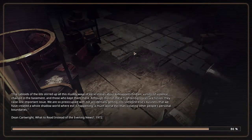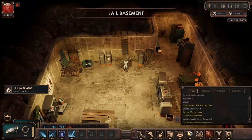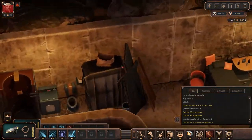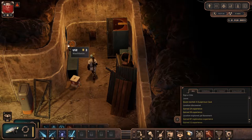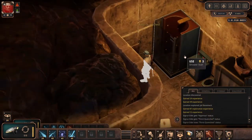Ventilation shaft — oh no, not more sewers please. Oh, it's not sewers, this is the jail basement, which is better. I guess we really need a vendor at this point of the game. Yeah, let's refresh ourselves. By the way, we also get a new companion over here.